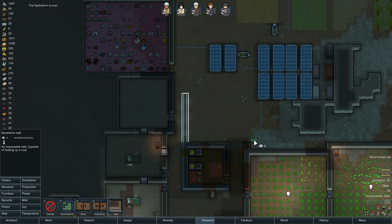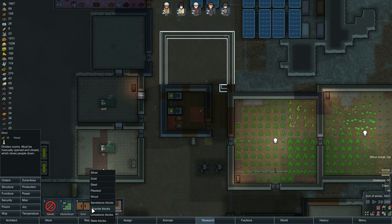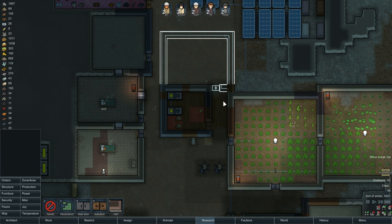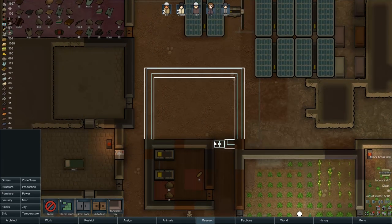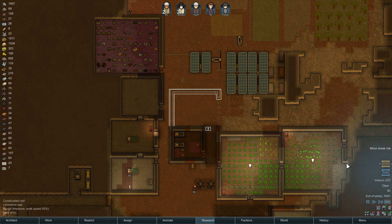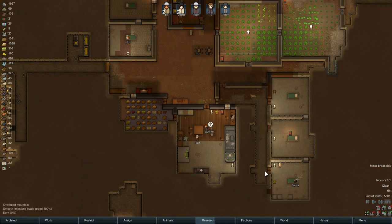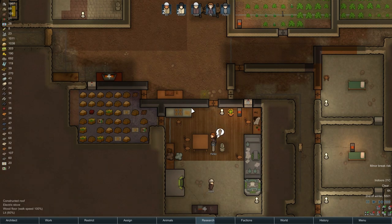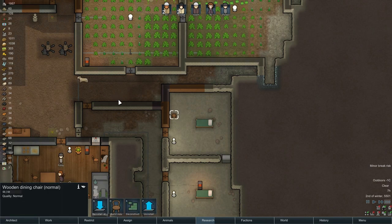Let's go like this, and then we'll put a door — make it steel, right there. That's a decently sized rec room, right? Enough room for a TV, maybe some comfy chairs. A bunch of cloth. We should actually build some comfy chairs. There's already a chair in here.